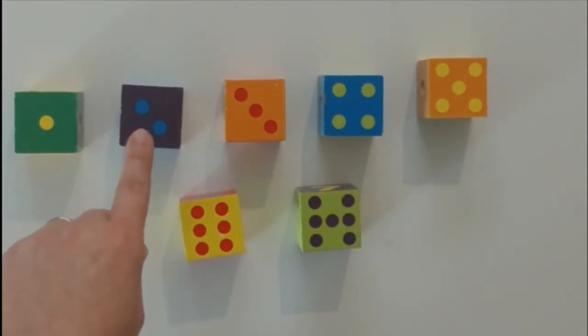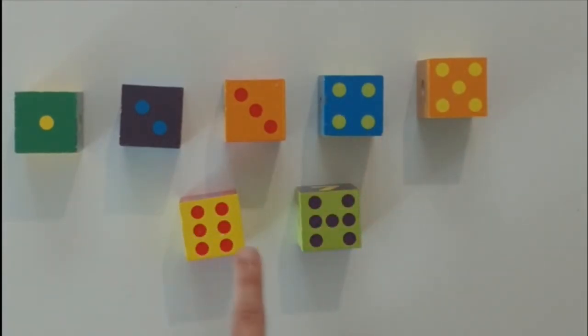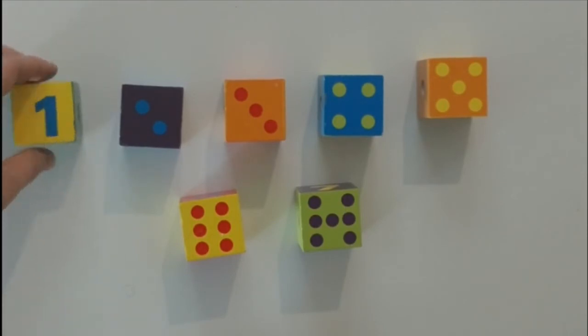So that's one dot, two dots, three dots, four dots, five dots, six dots, seven dots. That's all that's on the blocks — the number and the dots.